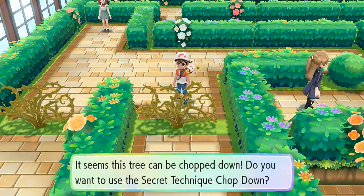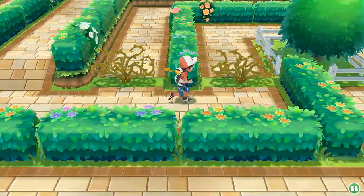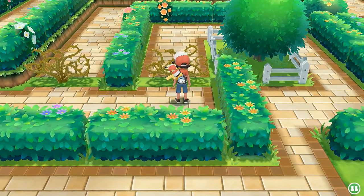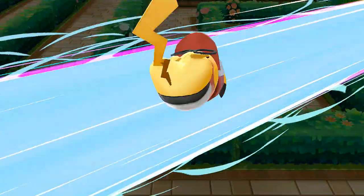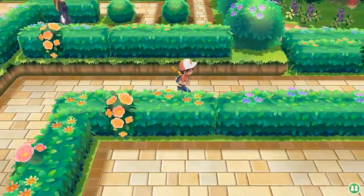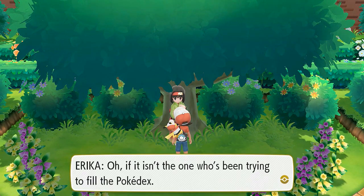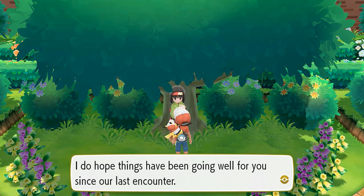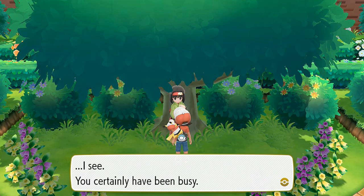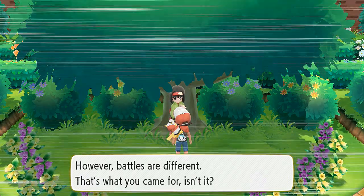Let's avoid all the girl trainers — cooties! Navigating the gym maze: opening doors, maximum effort. Finally finding the gym leader — seriously, did they have to make it this long? But there she is.